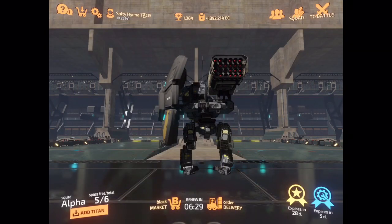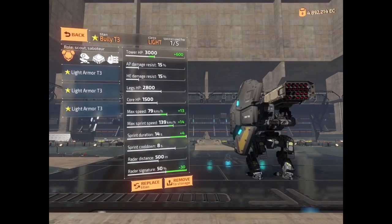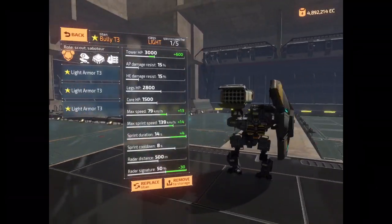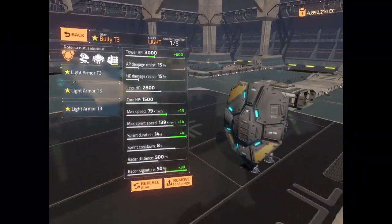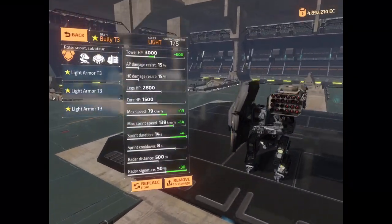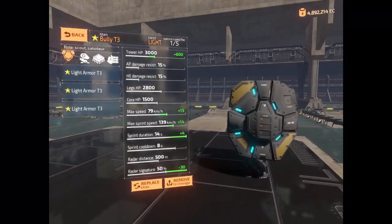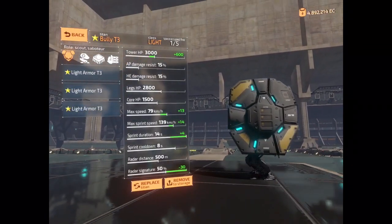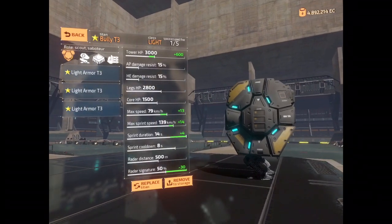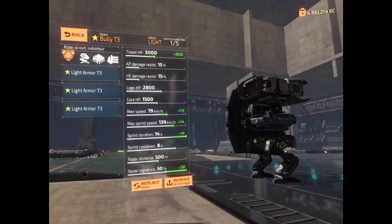Hello everyone, I'm the Salty Hyena and we're checking out the new Titan Bully. It has been around for a while even though it hasn't actually been able to be purchased by players — you could win it in events — but it wasn't very good and it needed a rework. The rework is here, it's called an Anseal. It's the shield we're currently looking at, and it's a pretty beautiful shield.